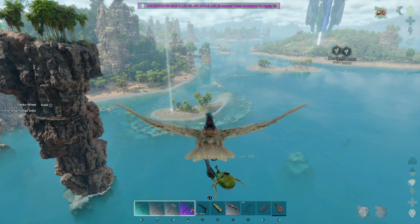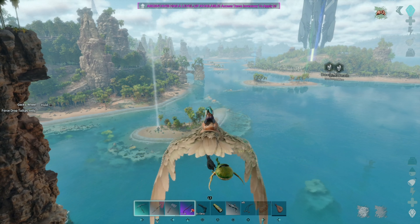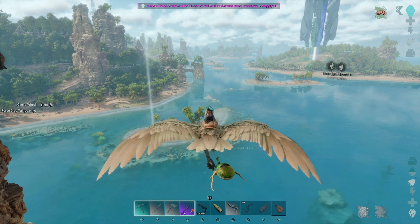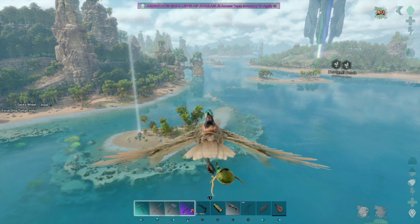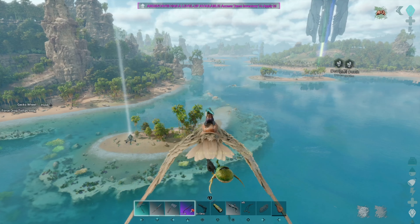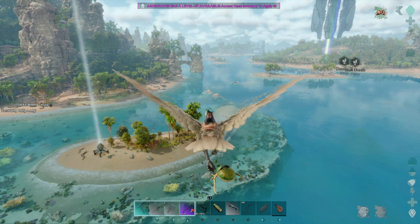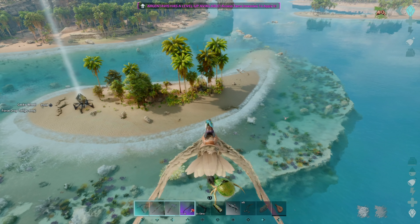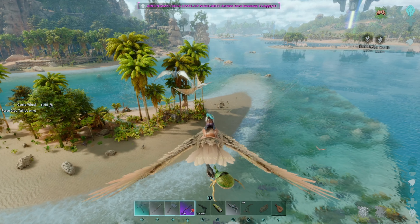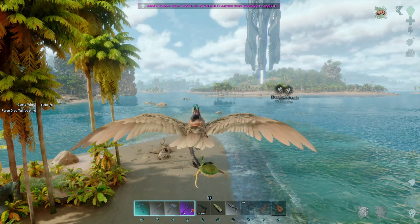We're running a little low on stamina so we're going to have to land for sure. I ended up with a total of 3 Sabertooths, so I got the stats from 2 married onto 1 - the best stats. And I've got 2 stats from the 3rd one I need to marry onto this one, and we'll be all set.